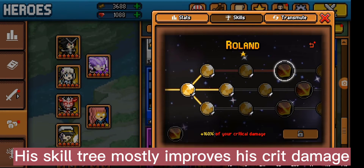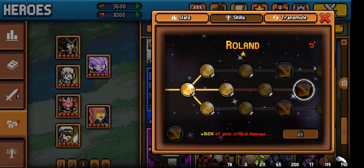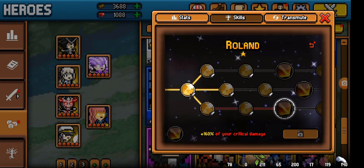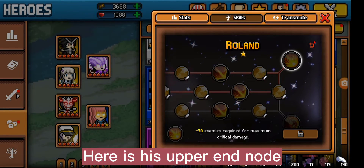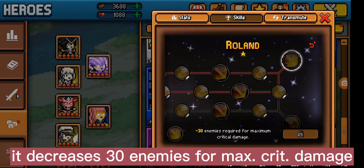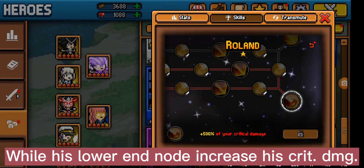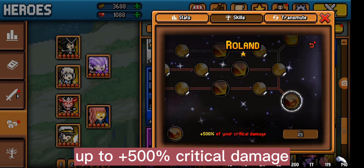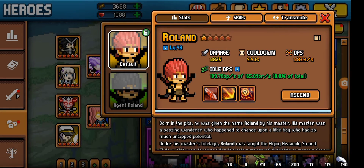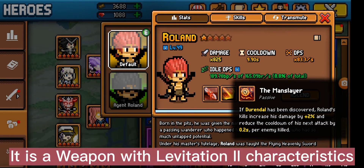His skill tree mostly improves his crit damage. The upper end node decreases the enemy requirement to 30 for maximum critical damage, while the lower end node increases his critical damage up to 500. If you're wondering what Durandal is, it is a weapon with levitation characteristics.